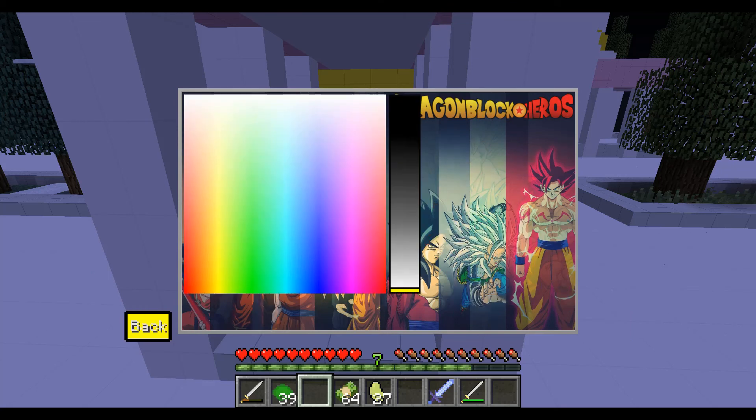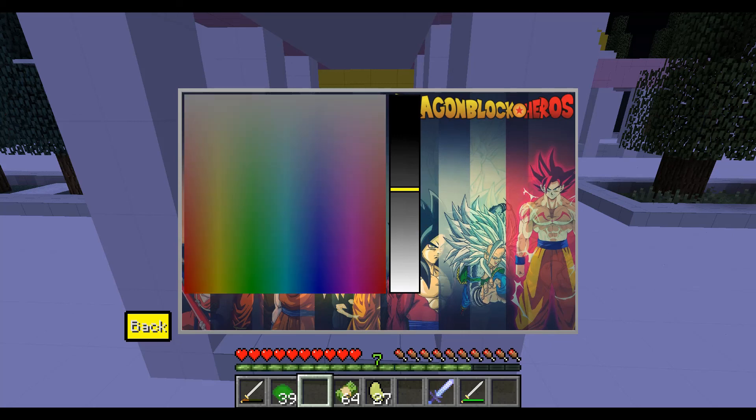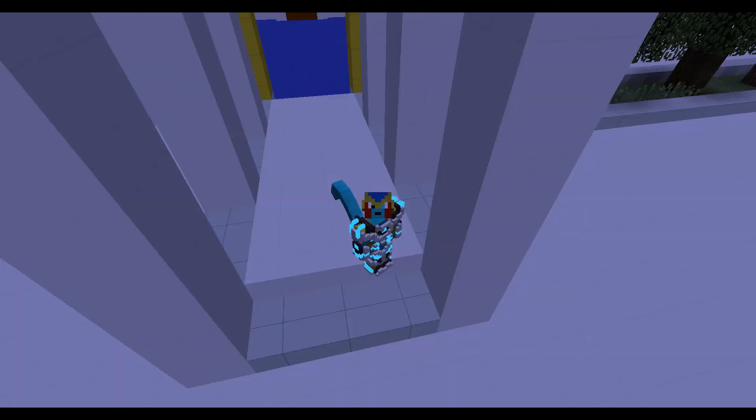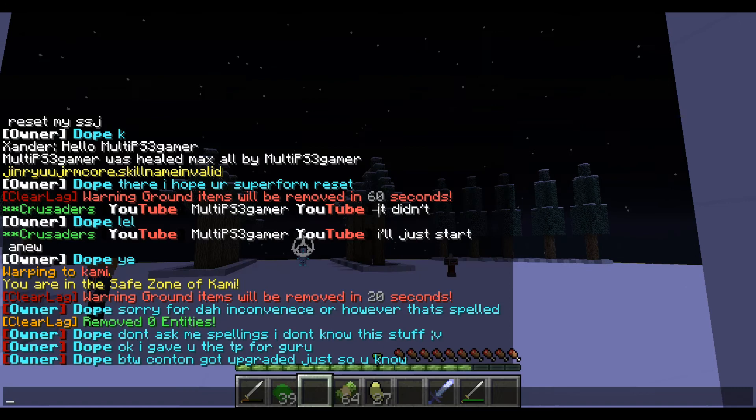So we'll be Ki and then a Warrior, and then our aura color - we're gonna have a dark red. The reason behind the dark red is because this time we'll be an evil Arcosian. Alright, so this is my Arcosian race right now.